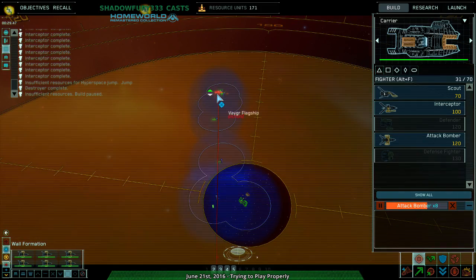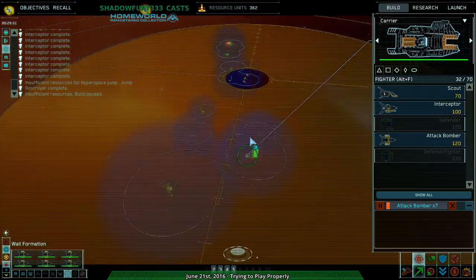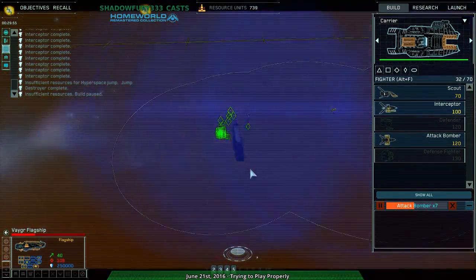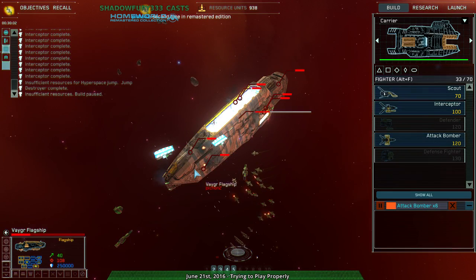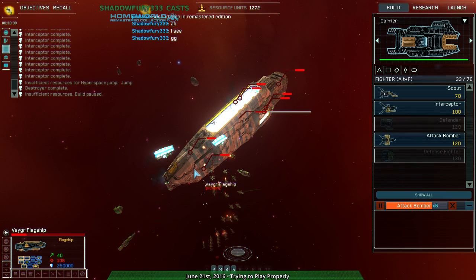I think wall formation is the best option because sphere formation is immobile. Not that it matters. At this point the flagship is dead. They did a good game — never mind.